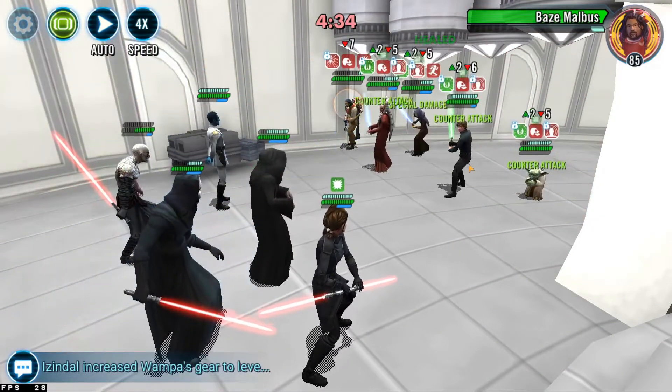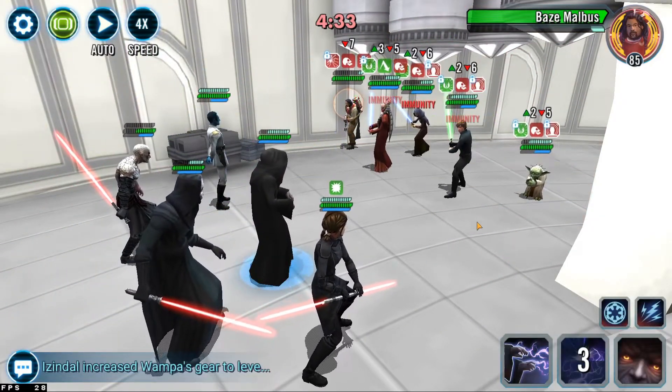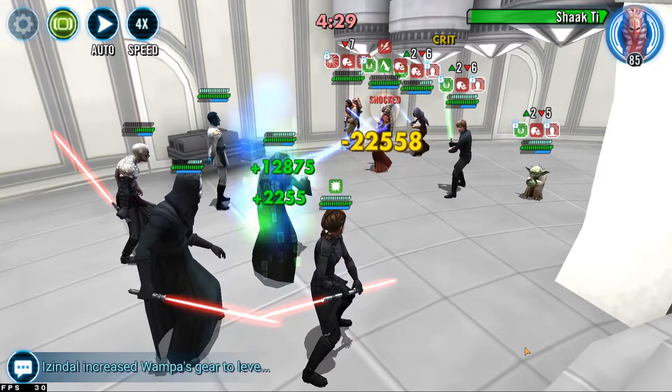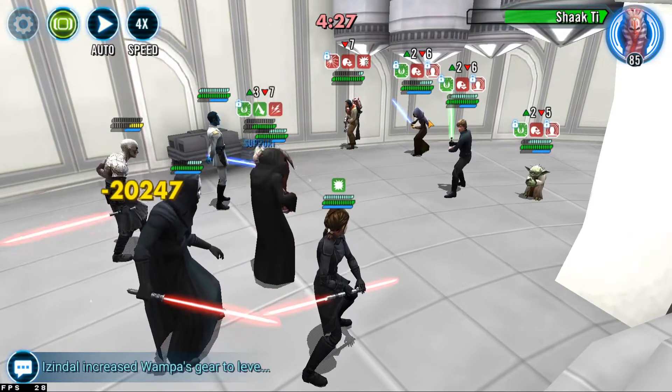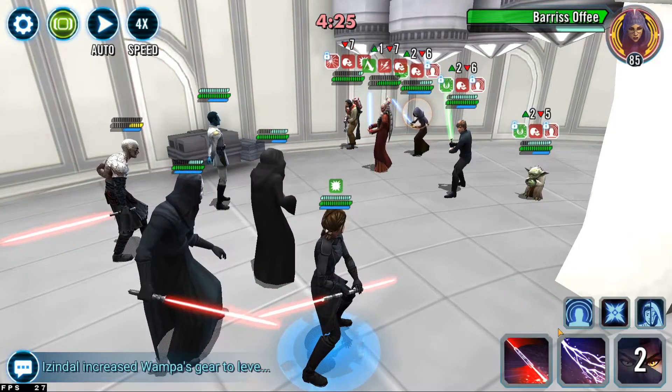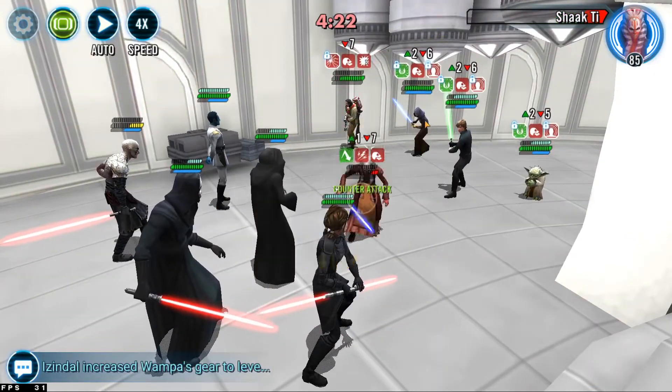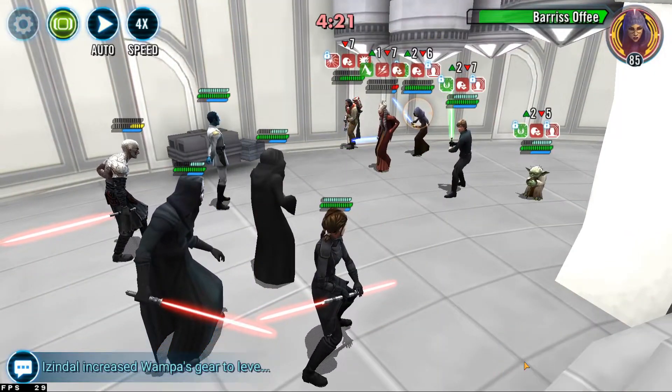We're gonna dispel all the characters on the opposing team and apply shock onto Shakti. I want to quickly get rid of Barriss Offee and Shakti here, as we're gonna quickly lose all our debuffs on the opposing team.